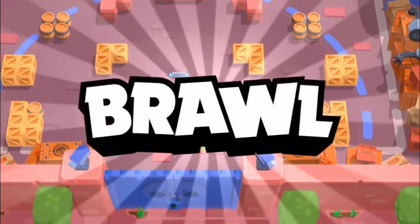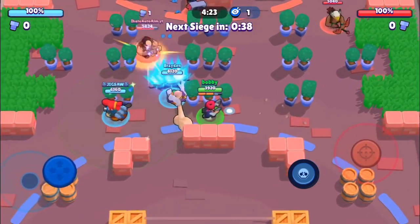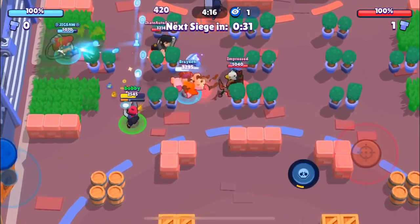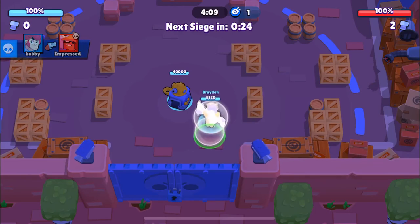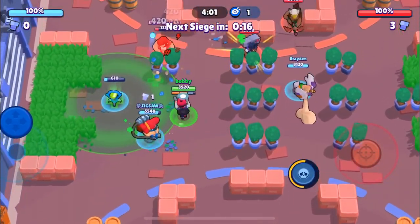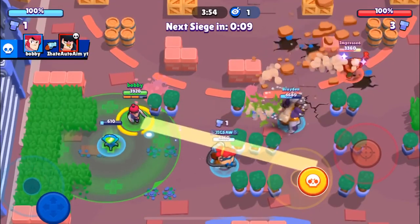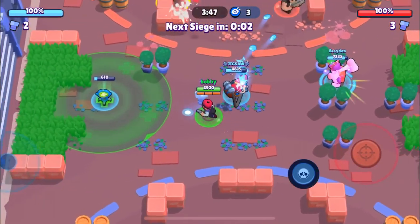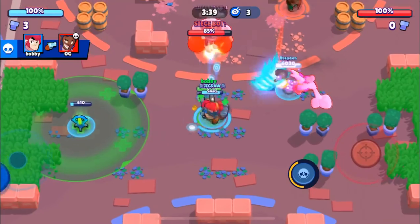Here we go into our third game — we're facing the fake OG. It's kind of funny because OG is always playing with the same people — Impressed and iHate Auto. Every time I beat him I like to take a screenshot and say GG. We're not facing a mirror comp this time. They have a Brock and a Bow, which is somewhat open for this map, but our goal is just to open as much as possible. We have three brawlers better for range than their two.